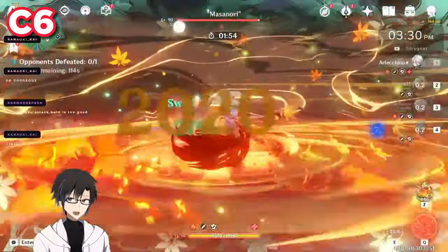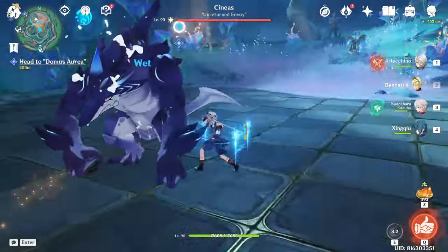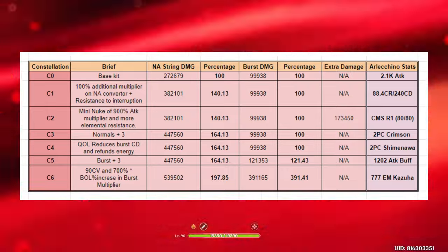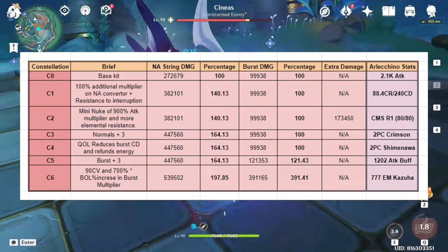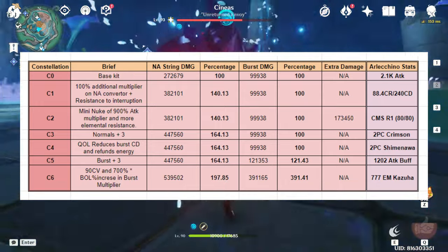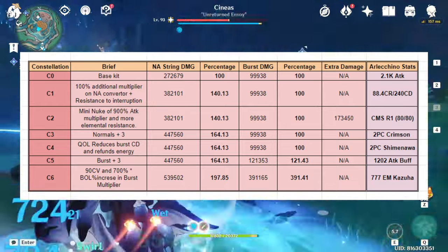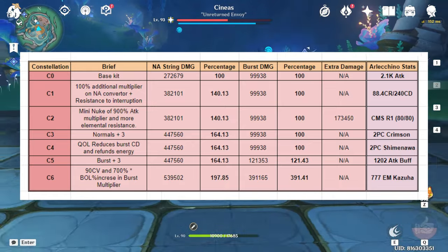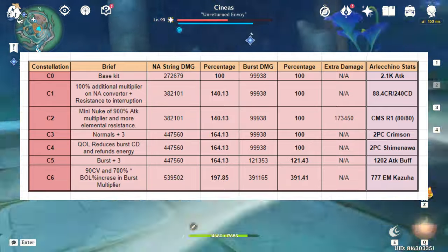Here are the final results from my testing. I've presented every single number we got throughout this testing into a table, so you can look for yourself and decide whether you want to go for C0, C1, C2, or all the way up to C6. My personal opinion: go for C1 before R1 because it gives a solid chunk of damage increase. After that, C2 is a very good stopping point. If you're a die-hard Arlechino main, go for C3. And if you're what I'd call an Arlechino connoisseur, go all the way to C6 — it's a huge damage increase. I've been three-tapping world bosses with my C6 Arlechino.